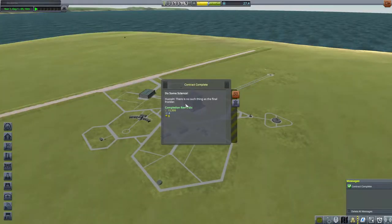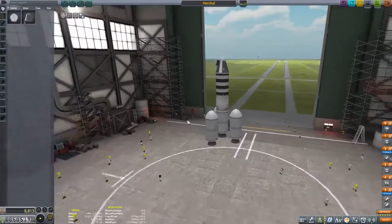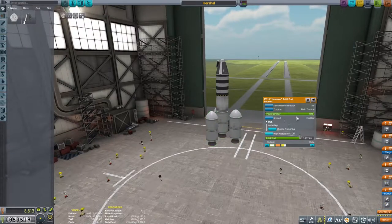And somehow rolling off the side of the runway counted as launching our first craft into the air. Huzzah! With completing the contract and gathering the science, we finally have enough resources to get ourselves some decouplers, and with that technology I feel like I'm finally able to build us a rocket.